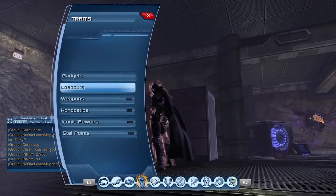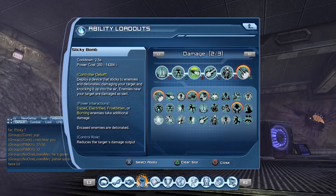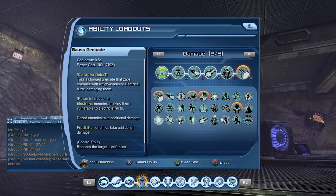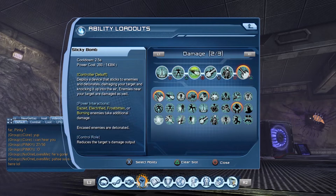Let's go to the loadout itself. For this first loadout, which I call the Batman loadout, I have Gauss Grenade, Cryo Foam, and Sticky Bomb. These three are a combination. First you electrify your enemy, then you launch Cryo Foam — electrified enemies take extra damage, and it leaves a damage-over-time burning effect. So you're constantly dealing a lot of damage to the boss. Sticky Bomb will interact with these two because electrified and frostbitten or burning enemies take extra damage, and it can actually stun them.